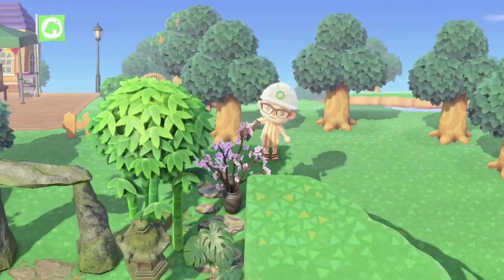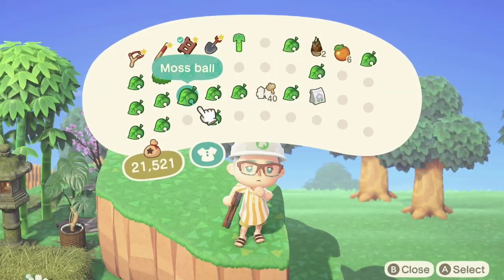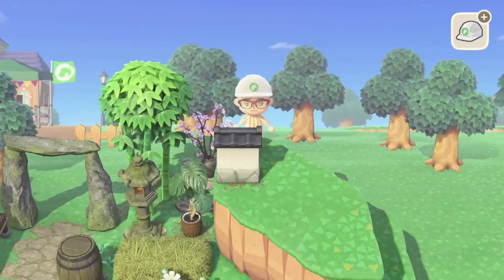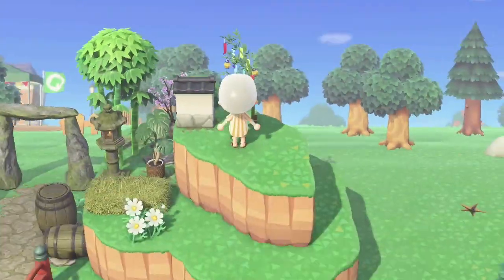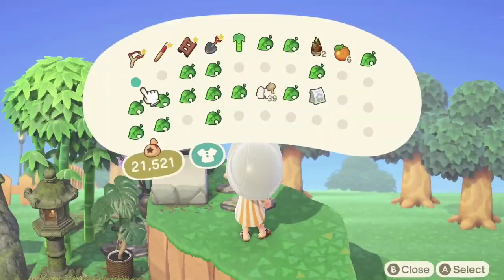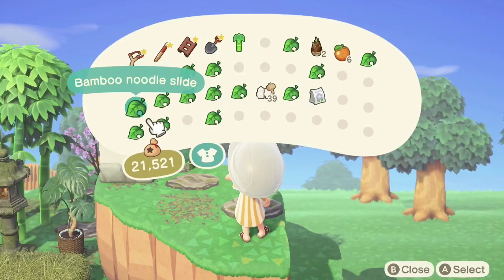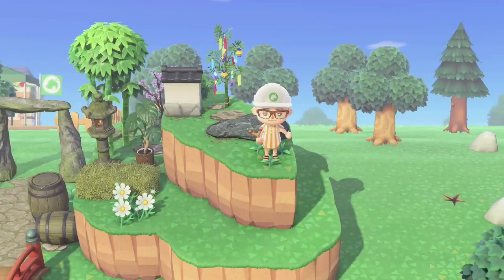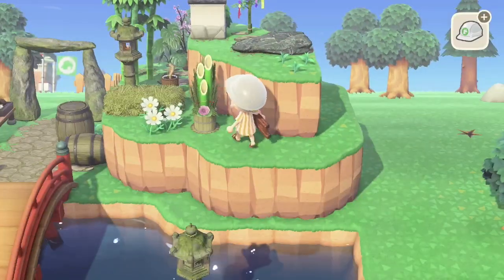A lot of the items I want to use on this island are the most annoying shapes because they're 1.5 by 1.5. I hate those. Like these cherry blossom branches — hate them. The pagoda — are you kidding me? Because you're 1.5 by 1.5, how am I supposed to fit everything? Why do they make 1.5 by 1.5? I hate it. It's my least favorite because you think it should fit in one square and it doesn't, and it's just destroying all my dreams.